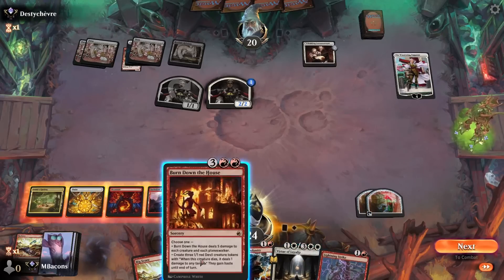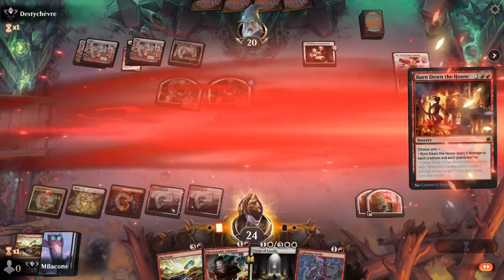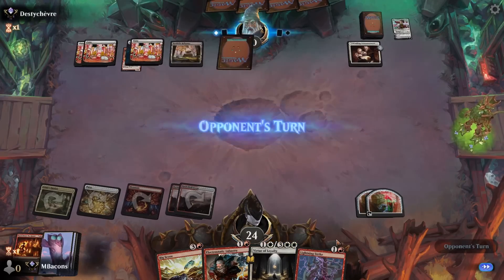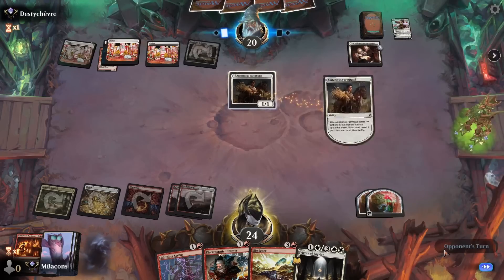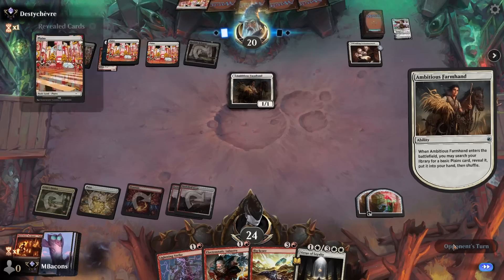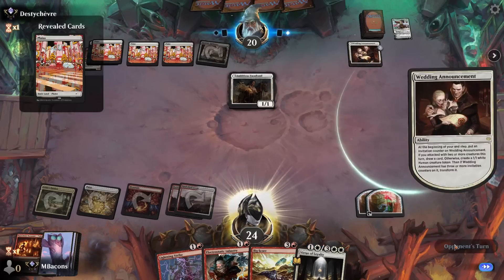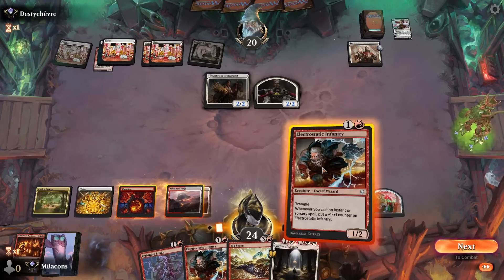We get Virtue of Loyalty off the top — this might be a good opportunity to switch to control mode. Burn Down the House — get rid of the Wanderer and those tokens. Debating — I think we just pass. We could play out our Infantry and try to dodge some removal, but we've got two options: either Virtue of Loyalty for the knight, or keeping up Lightning Strike for something dangerous. Just fetching a land and the final token gets created by their Wedding Announcement as we draw the second Infantry.